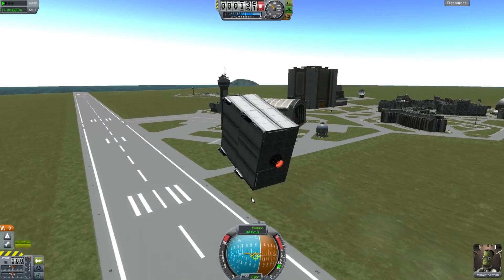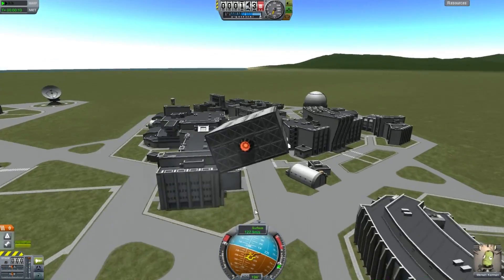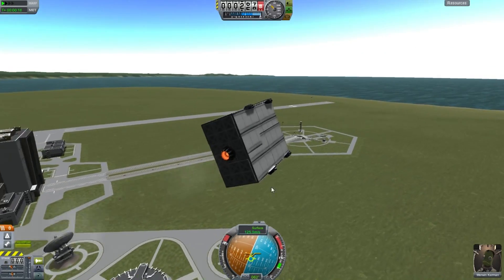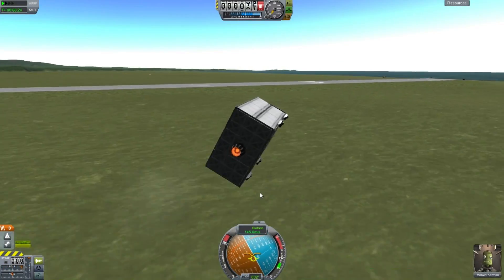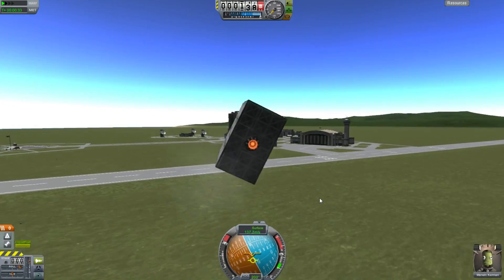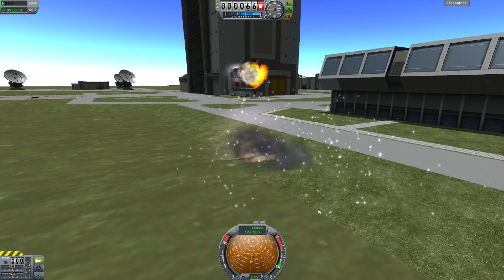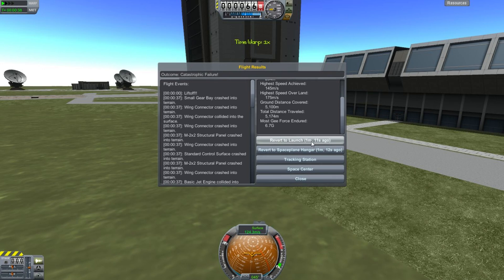It actually flies pretty well — surprisingly well. It does have a lot of inertia during turning, but it turns like it's on rails. The nose wants to dip continuously — it will just go where you point it, more or less. Going to buzz the launch pad or something — all the debris on it. Get up over the runway, turn around. And yeah, this is where I actually crash it — I left this crash in because it looked pretty cool. The top flies away and collides with the Vehicle Assembly Building, because we don't like those people in the vehicle assembly building — they build rockets and don't have any time for us with our aerodynamics.